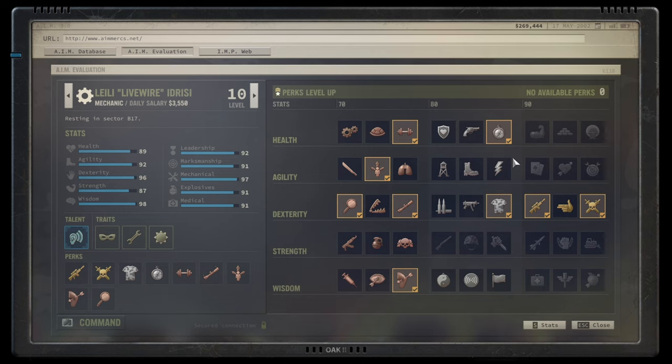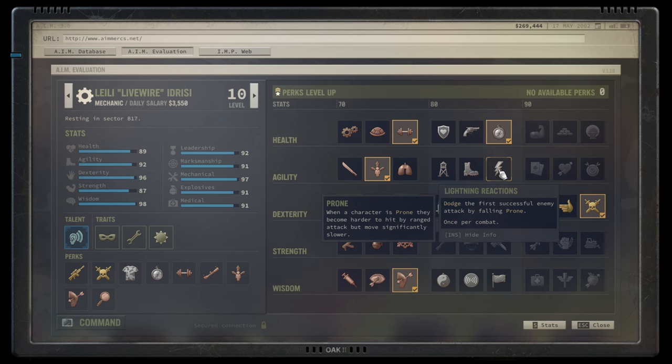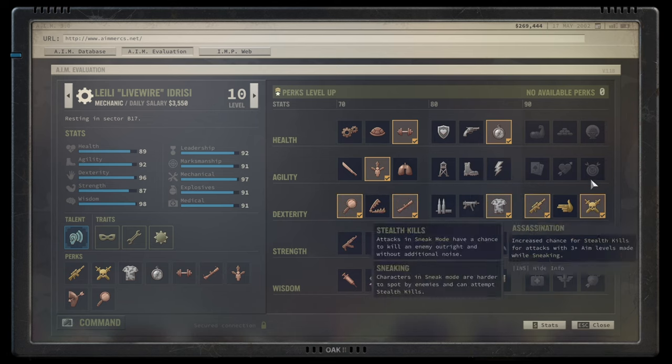I don't like pure glass cannon builds — they tend not to perform well. So I would go for Beefed Up to get extra hit points, and Vanguard to get extra grit. Vanguard stacks twice with itself, so you can get up to 30 grit — the cap — just for staying in the open. This means the sniper suddenly becomes ultra resilient. The last skill I'd suggest is Lightning Reflexes, which essentially gives you a get-out-of-jail card once per encounter, and that in itself is great.